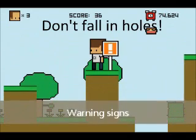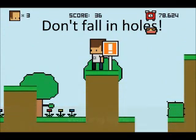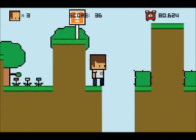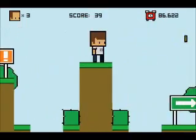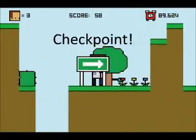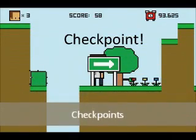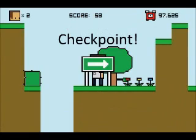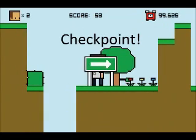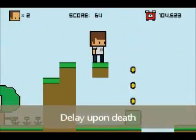It's a sign that warns you of things to come — don't fall in holes. Fairly simple, there's a hole right here. We can also just jump ahead a little bit and touch a checkpoint sign. Checkpoint — midway through the level. What happens when we die? We start back at the checkpoint sign, but we can't move until 3 seconds have gone by — it's a little delay to let you know.